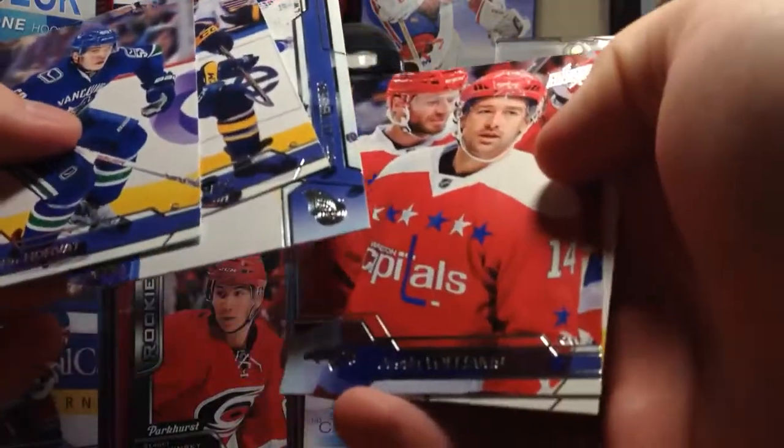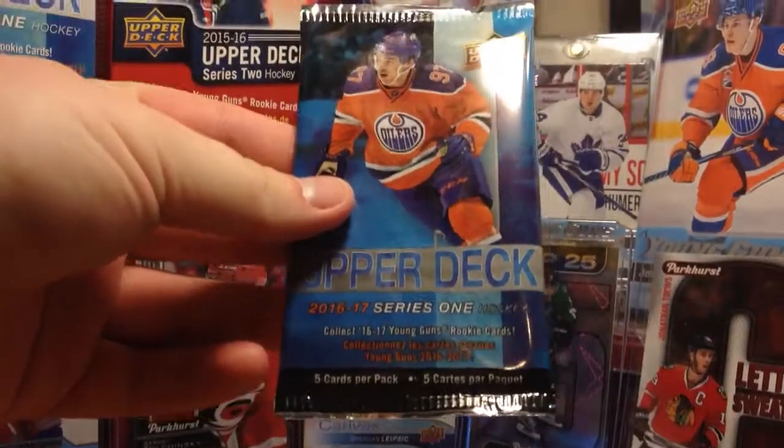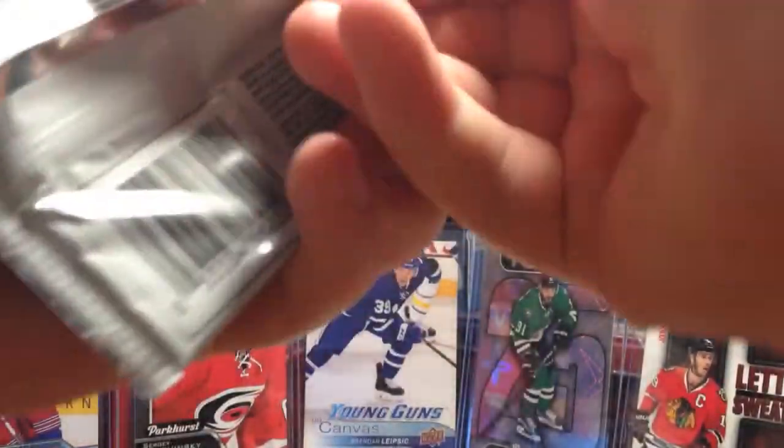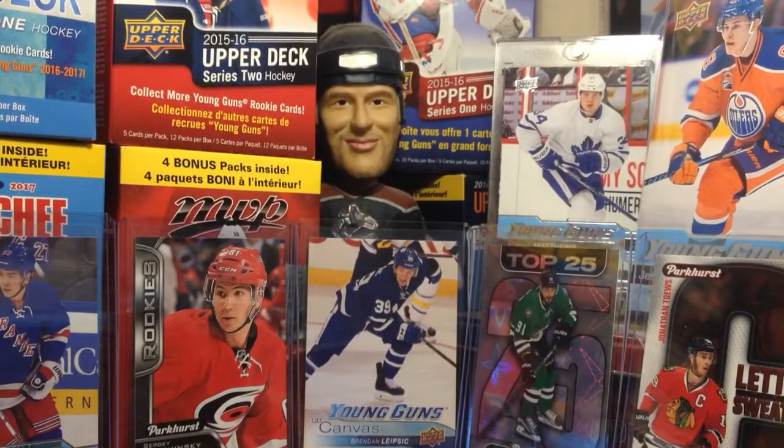Next pack we have is all base. On to pack number 3. Canvases Young Guns are 1 in 96, so literally they're pretty much 1 a case.